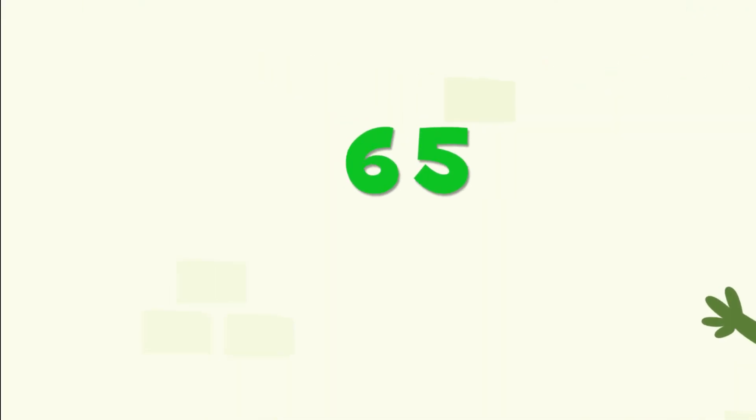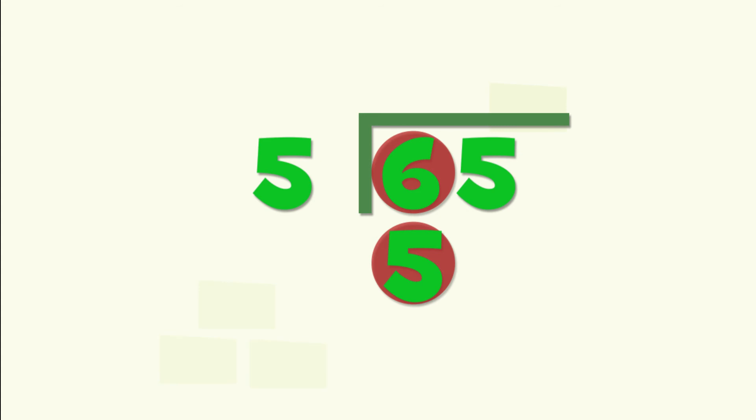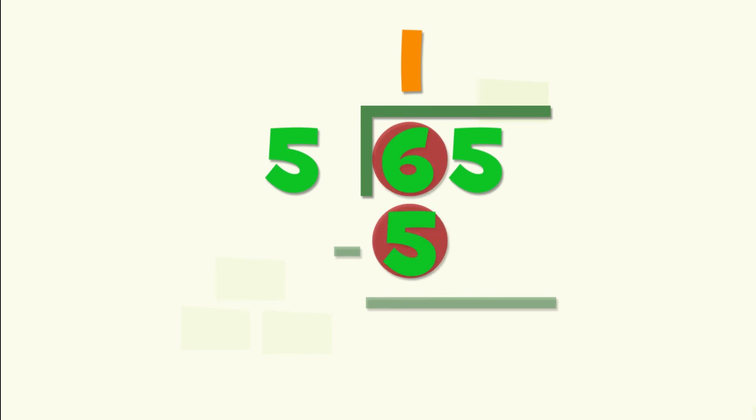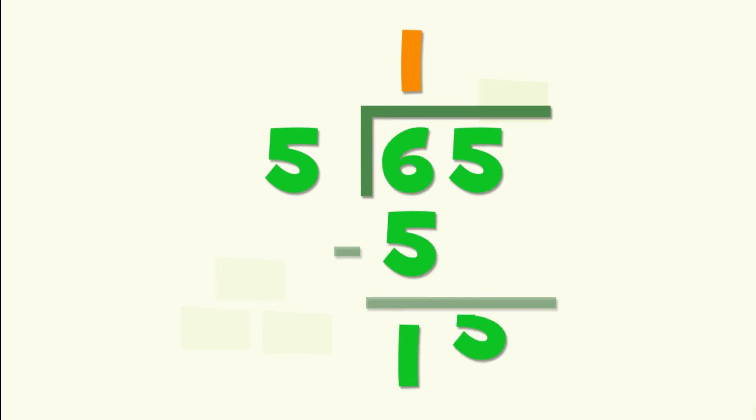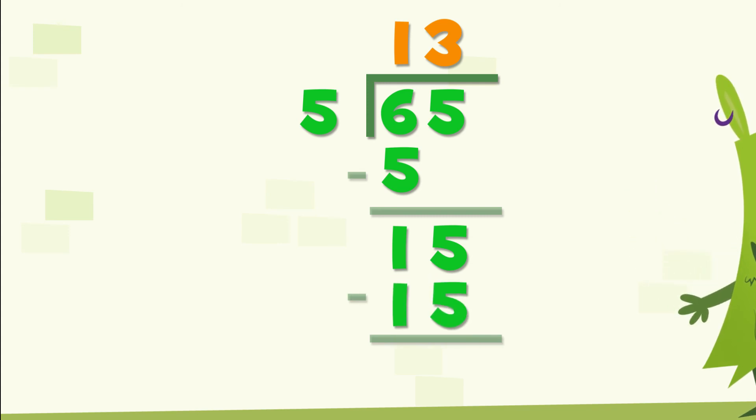We have to divide 65 monsters into 5 groups with the same number of monsters. This time, we're going to start from the left. 5 goes into 6 one time. So we carry the 1 and put it on top. Then we subtract. 6 minus 5 is 1. And we bring the 5 down. Now 5 goes into 15 three times. So now we carry the 3 to the top. The 1 and the 3 together gives us the result of 13. So there will be 5 groups of 13 monsters.